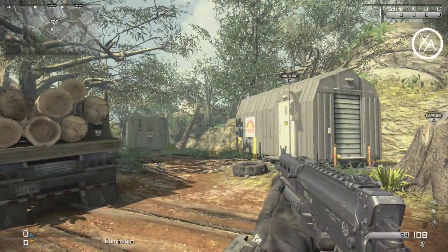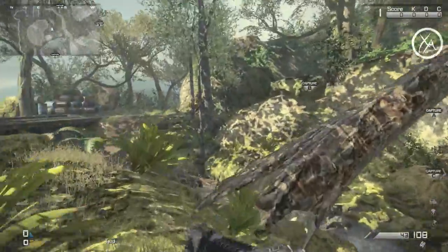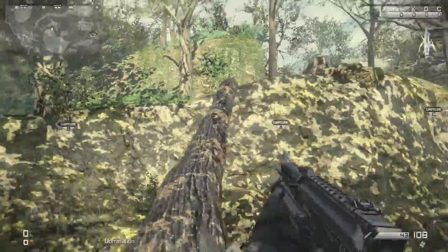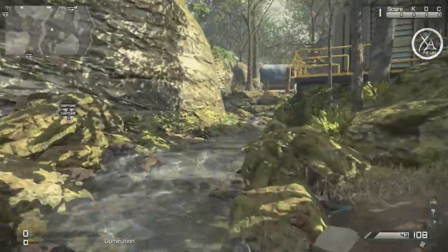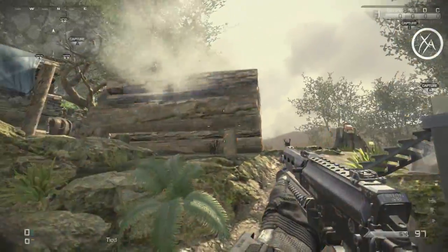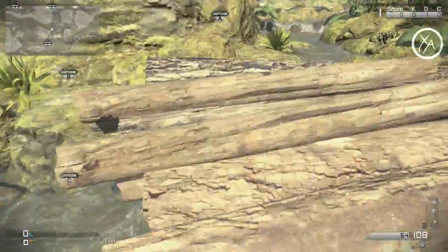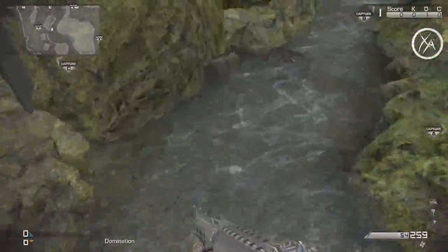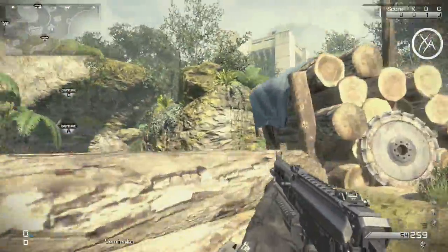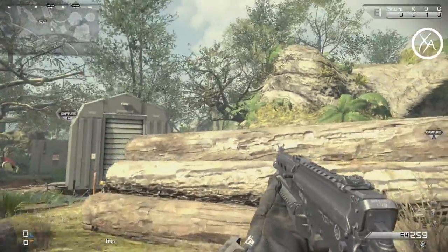Now let's cover the two dynamic map elements on this map. First, you can shoot this dead tree and it'll fall over, which you can use as a ramp to get up onto this ridge — or go down as a ramp obviously. The second dynamic element is nearby — you need an explosive like C4, an IED, or a grenade — and it'll blow up and kill anybody in its path. It's a cool way to potentially trap somebody. Once you trigger that second element it also opens up a new line of sight and piece of cover to use when defending against that ridge.